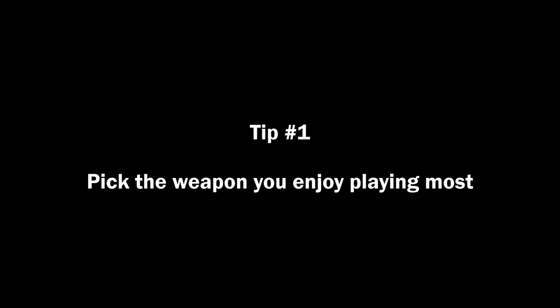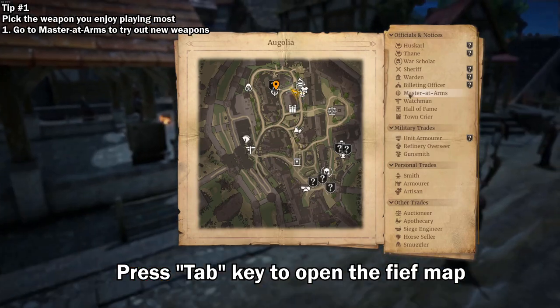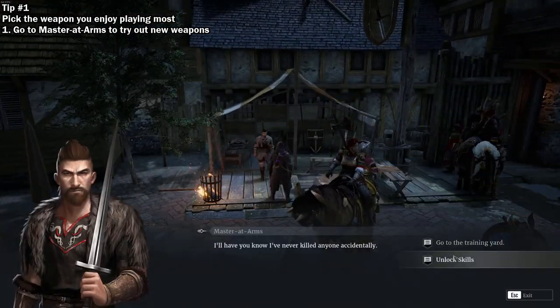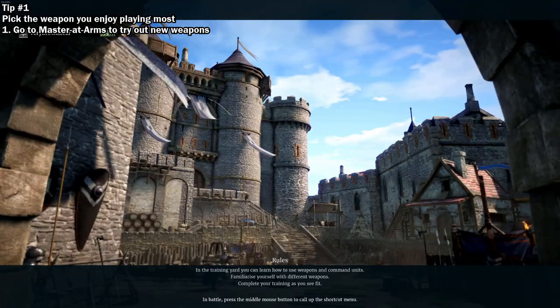Tip number 1: Pick the weapon you like the most. You can always try out different weapons by visiting the master at arms, who will take you into an instant training ground. If you are still trying to figure out where everything is on the map, you can just press the tab key to open the map of the fief. Here, you can click on any of the names on the right side, and your character will auto-travel and talk to that NPC.